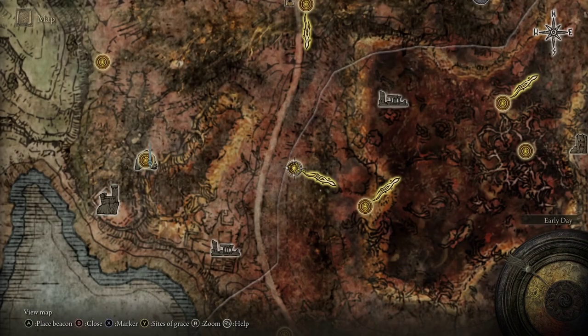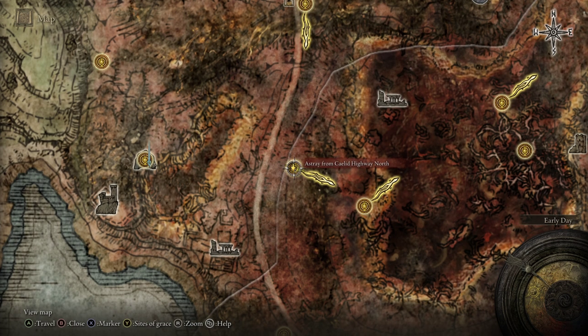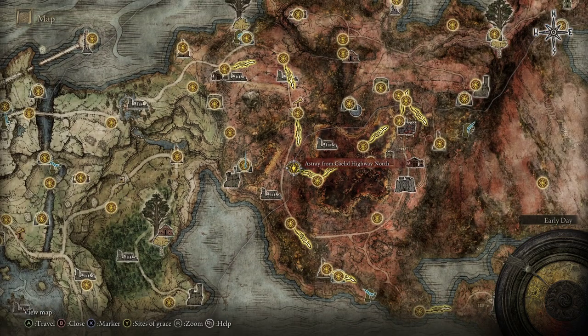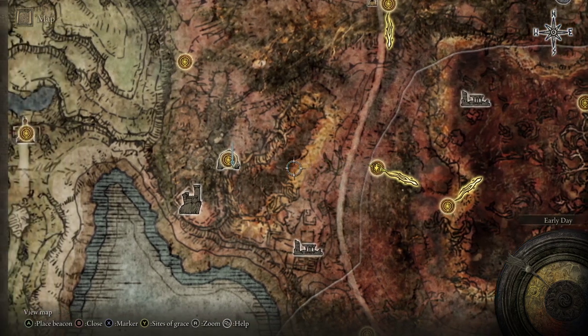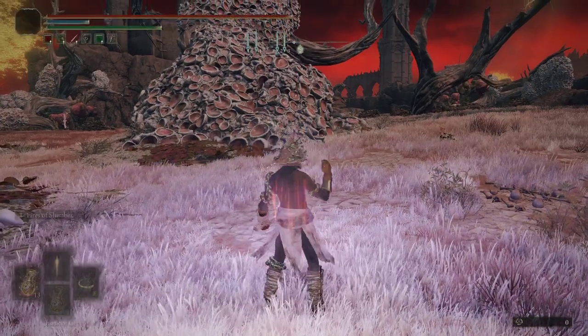If you'd like the Regalia of Eochaid, or however that's pronounced, you'll head to the Caelid Highway North Grace. This is in Caelid. You'll need two Stonesword Keys and we're going to head over to Gael Cave here.